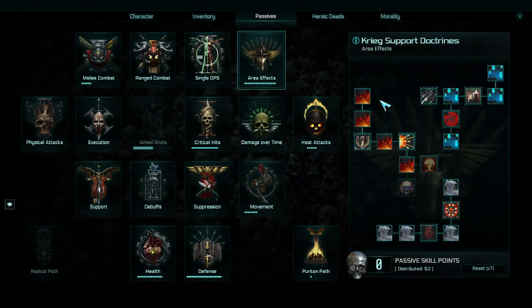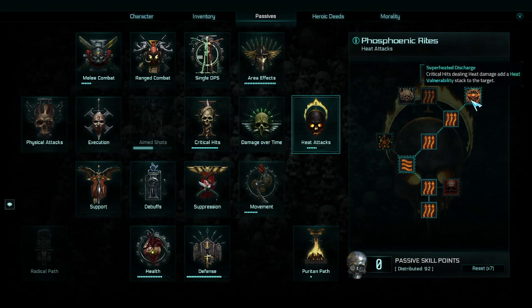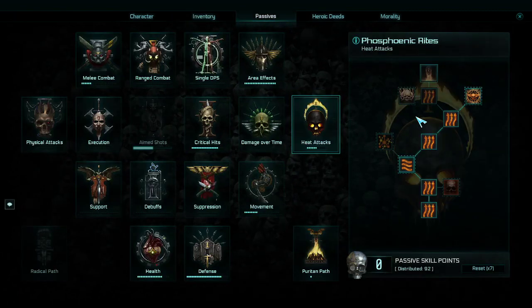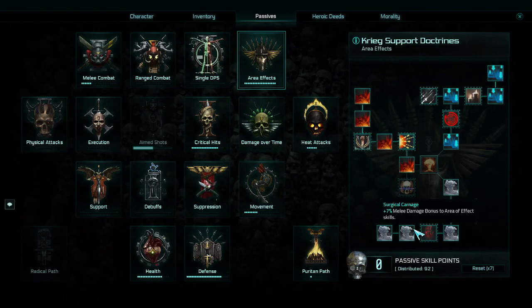The first thing I went down after I decided where I was going was heat attacks. I went for all of the pathway nodes towards critical hits, deep critical hits dealing heat damage, and adding heat vulnerability. After I did the heat attacks, I went for area effects and pretty much just maxed it out.